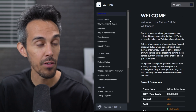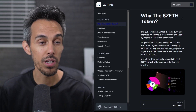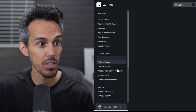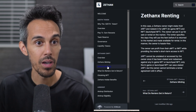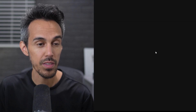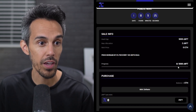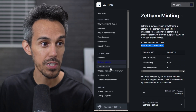They even have a white paper talking about the Zeth token — the in-game currency deployed on ZK Sync. Tokens are earned and used by players in the ecosystem. They cover rewards, team reserve, governance, and liquidity tokens. To mint, go to Zethan.io/launchpad. You can get all the information there, connect your wallet, and they have a countdown. The hard cap is 5,000 Z NFTs.